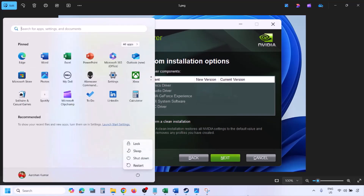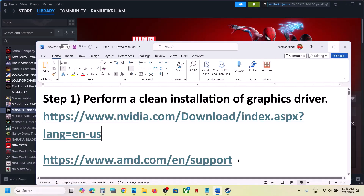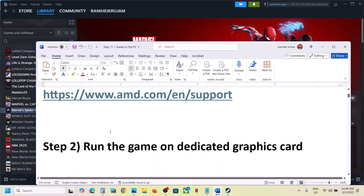Once the installation is complete, restart your computer and after the restart launch the game. For AMD card users, go to the AMD website, first uninstall the current graphics driver, restart your computer, then go to the AMD website, install the latest driver, restart your computer, and then launch the game.